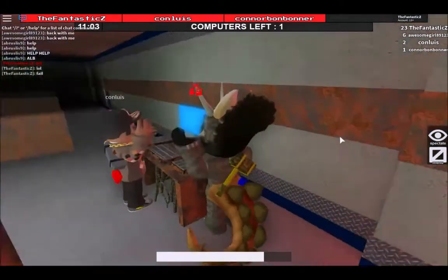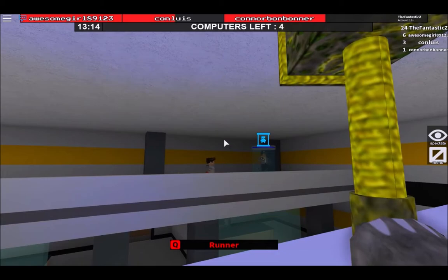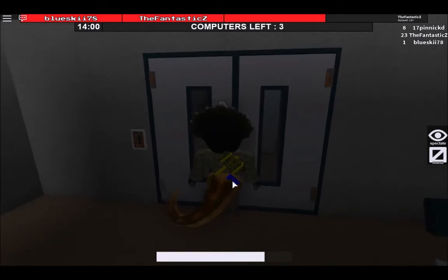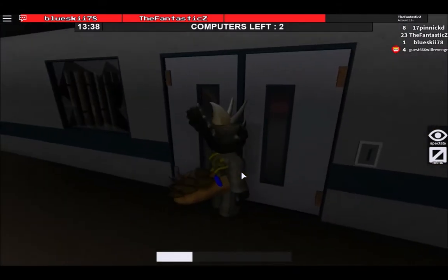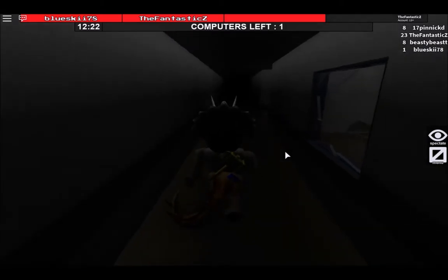Also, if the beast is near you, you'll see light and hear sound. If you do manage to get captured, another survivor could save you, or you could save a captured survivor. Both teams can open and close doors, but survivors can only go under vents while beasts can't. They can both jump through windows, although when a beast jumps through a window, they slow down for a temporary amount of time.